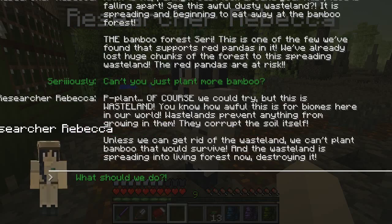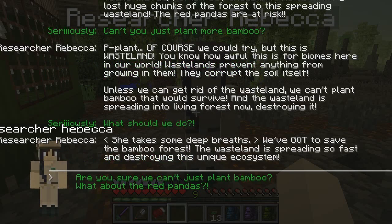'We could try, but this is wasteland — you know how awful this is for biomes. Wastelands prevent anything from growing in them; they corrupt the soil itself. Unless we can get rid of the wasteland we can't plant bamboo that would survive, and the wasteland is spreading into living forests now, destroying it.' What should we do if the wasteland is just spreading and destroying the bamboo forest?